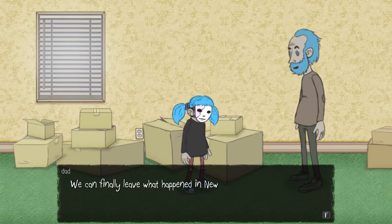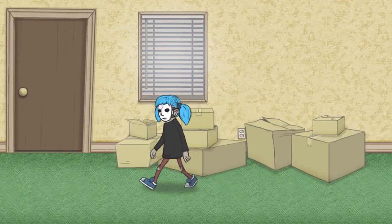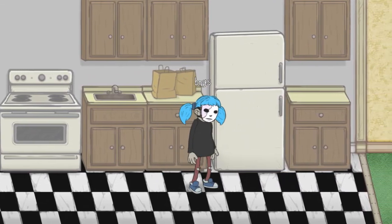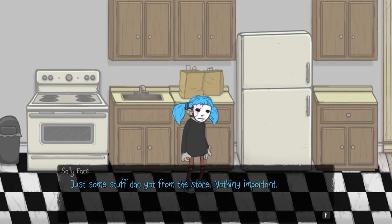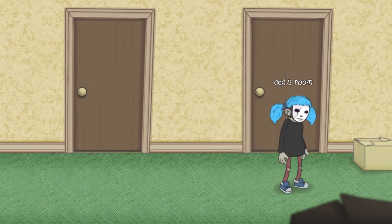This will be our new beginning, Dad says. We can finally leave what happened in New Jersey behind us now. Why don't you explore the building and make some friends while I finish unpacking? I like this kid's look. I'm certain this is a female, but Dad referred to this character as his son earlier, so maybe it's gender ambiguous. Boys can have pigtails if they want to. Just some stuff Dad got from the store — nothing important. There's an animation whenever you're sitting and reading, that's pretty cool. So this all looks hand-drawn.